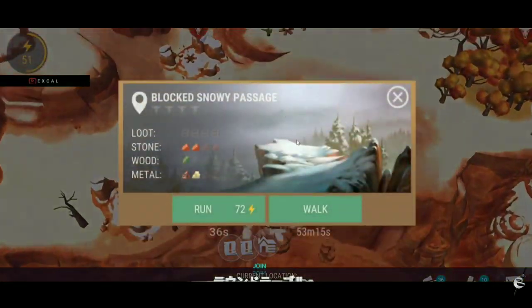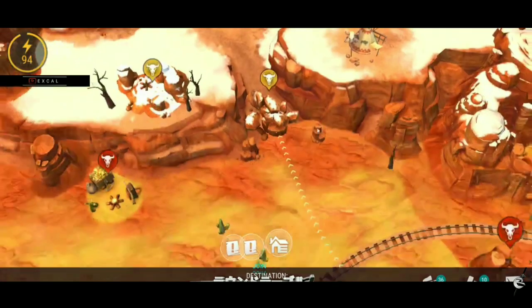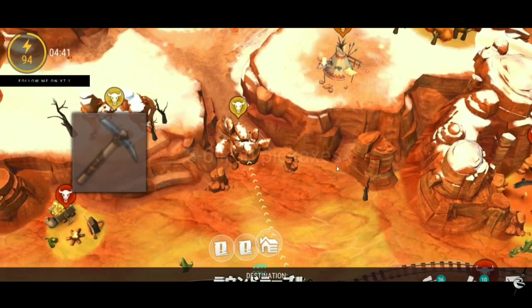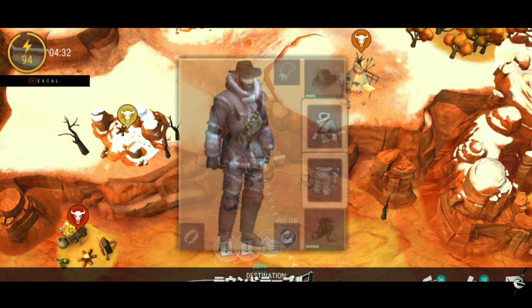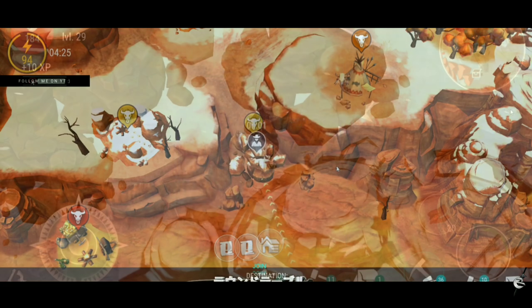The blocked snowy passage — you're not going to find any stable items here, but you have to clear it out in order to access an outlaw camp that's all the way up north. You're going to need at least five to six iron pickaxes and the appropriate attire to survive the cold. There's no need to craft the full winter set — all you need is the fur coat and the fur pants, and you can mix and match with a regular hat and regular boots from your inventory.